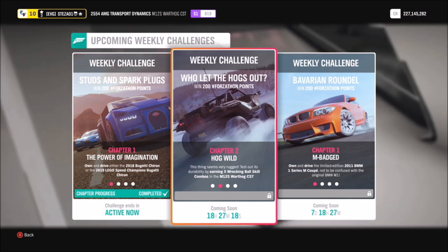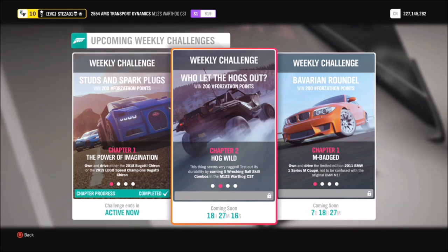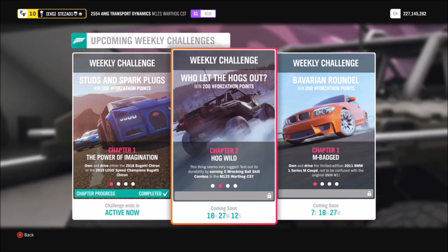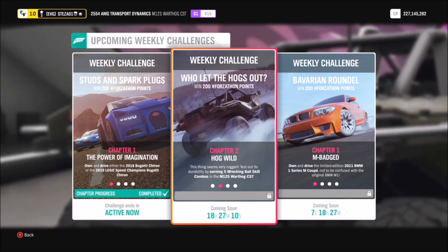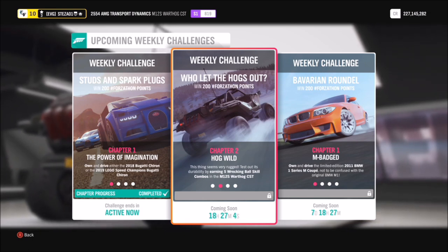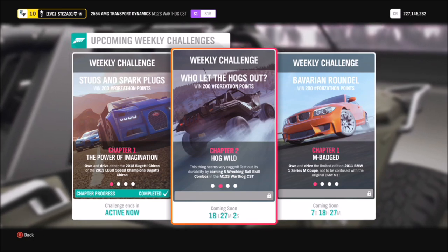The first challenge wants you to earn 5 wrecking ball skills. A wrecking ball skill combo is basically where you get multiple wreckage skills in quick succession. It's fairly easy and may take you a little longer than others, but it's still going to be a quick first challenge.